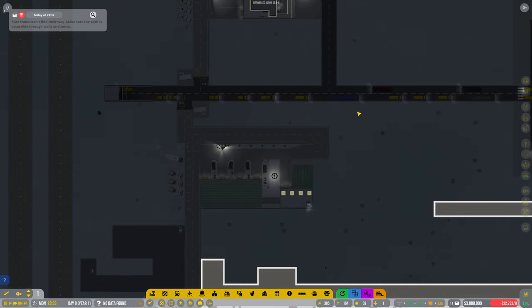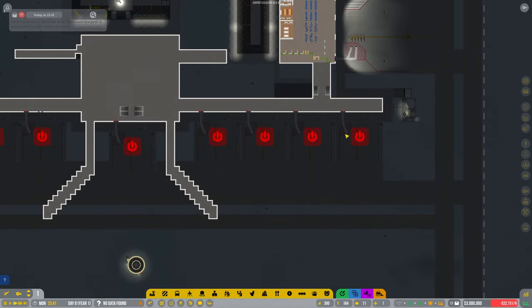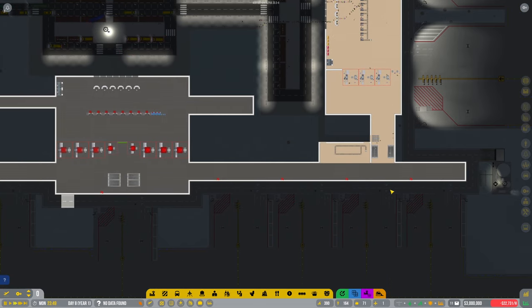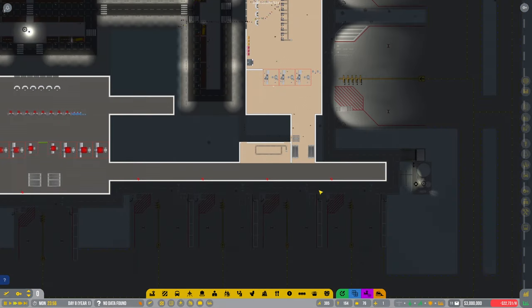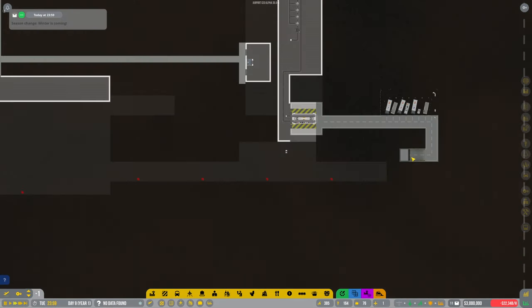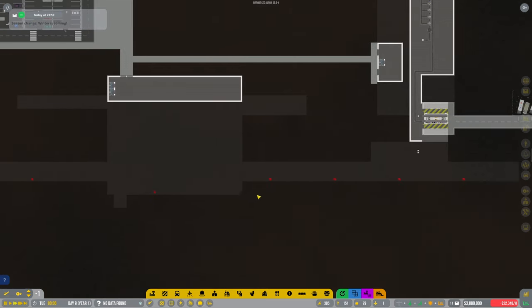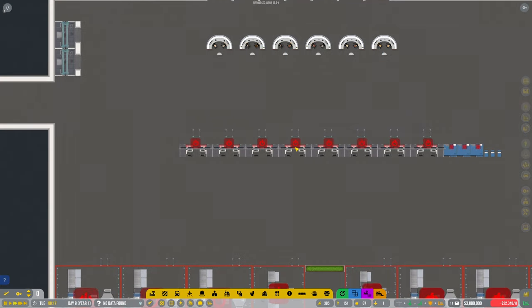I'm a bit worried about this traffic already. Do we need to maybe put another lane in? My next problem is how we're going to do the baggage area for this bit over here. They can come down here — we can put it anywhere, can't we? Down here I suppose, because then it's going to be close to the underground bit for the baggage area. Let's have a look — that's not going to hit that, so that's great.